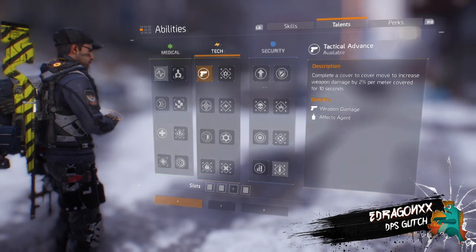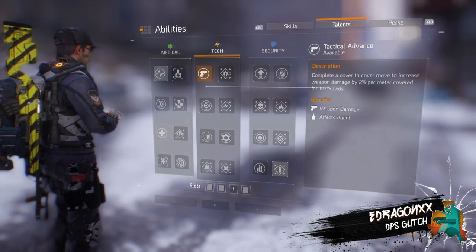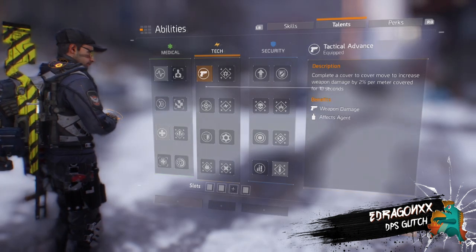All you need to do is unselect that talent, select it again, and repeat it again and again. On the Xbox, press the A button repeatedly.